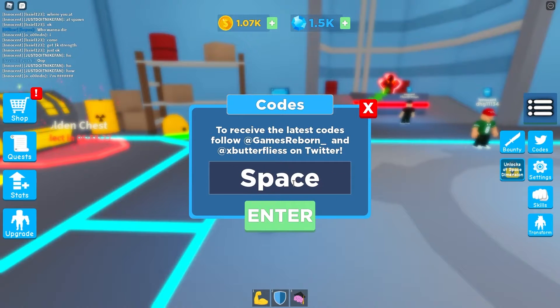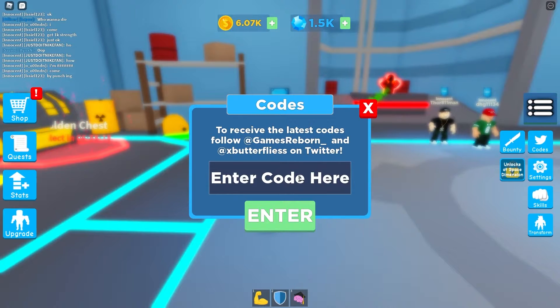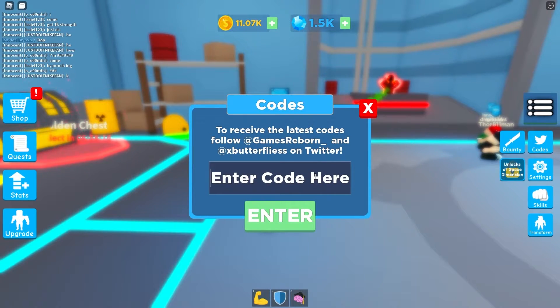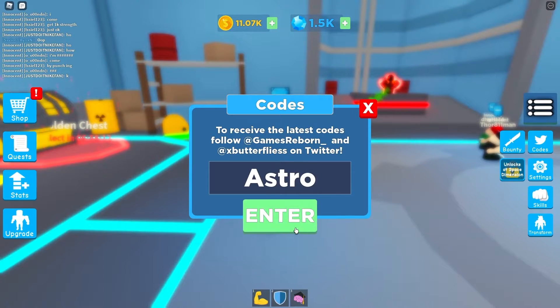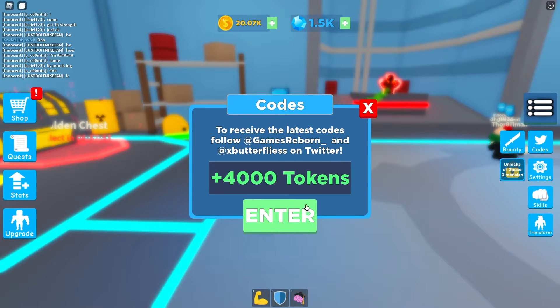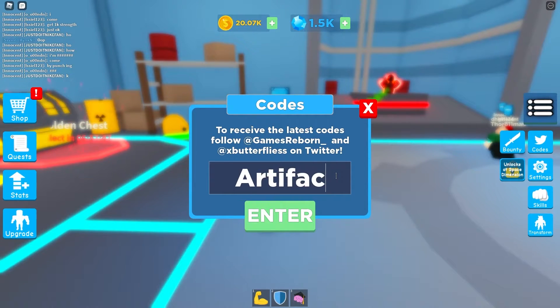All the ones I have next are all going to be boosts and tokens. I'm just going to start speedrunning through them — you should start taking notes. Astro. 100M. 400K favorites — that gives you 400,000 tokens, which is amazing. And the last one I'll be showing you is Artifacts.